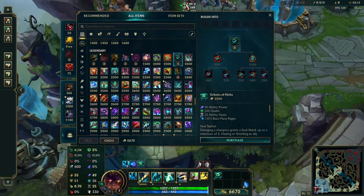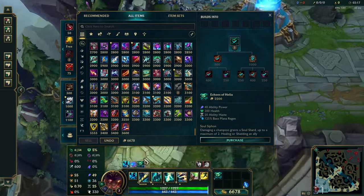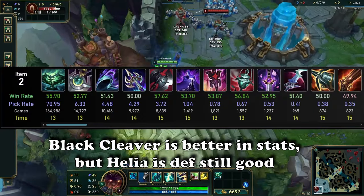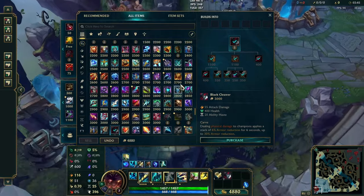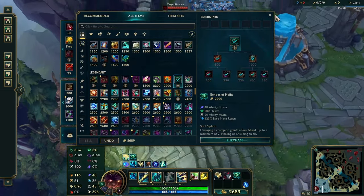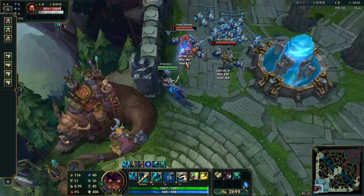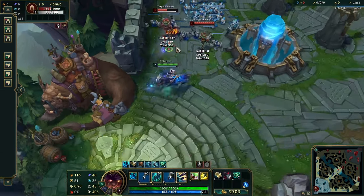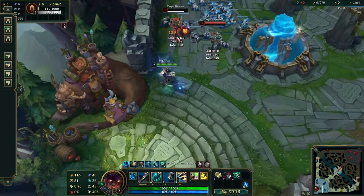If you really are committed, you could just go Helia and it's fine as a first item. However, I would heavily prioritize buying Black Cleaver over Helia. People really like Helia as an item on Senna in general, and it works really well because Senna has to stack her autos to get her Q back, so it kind of synergizes with that.